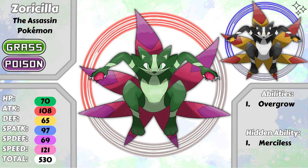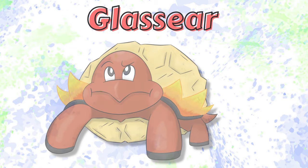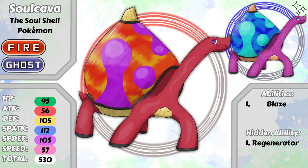To match Blastoise and Torterra, I created the fire type tortoise Kumelt, the melt shell Pokemon. It then evolved into Glacier, the glass shell Pokemon, as its shell became Libyan glass. However, something was off, as it seems to be confused about something. I'll explain everything when Glacier evolves at level 36 into Solkava, the soul shell Pokemon.